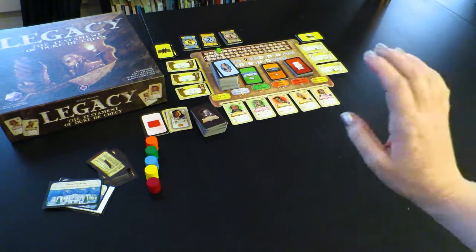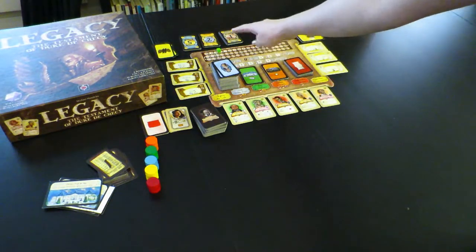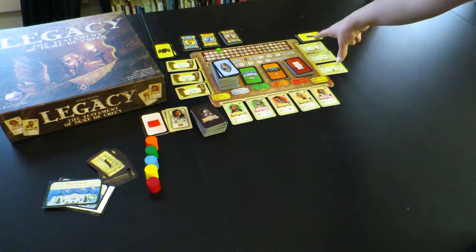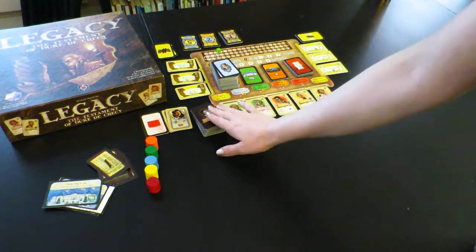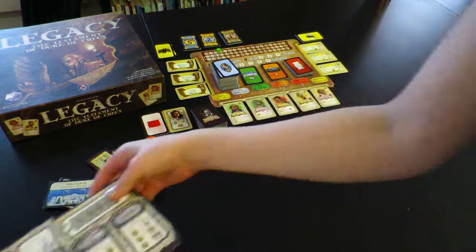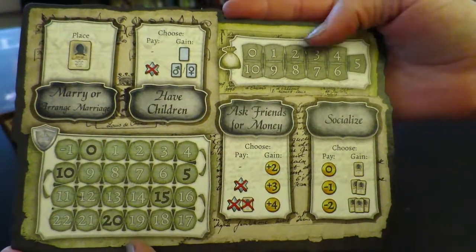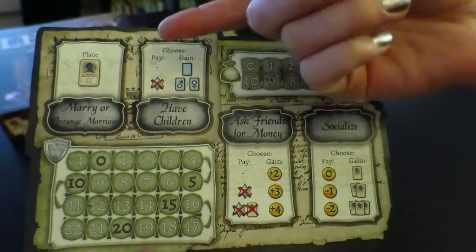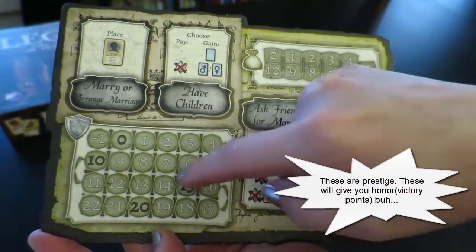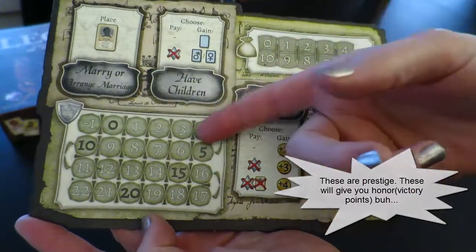Here we have a lot of the components that come with the game. You have your main board with points, several decks of cards, some cards that are revealed off to the side, and your friends and family revealed off to the bottom. You also get a handy dandy player board, and this is where you'll track your income, your honor and prestige - basically your victory point income.